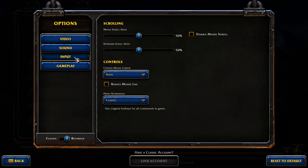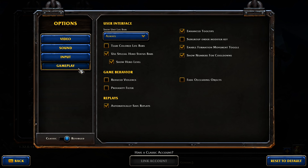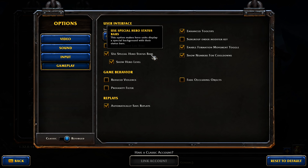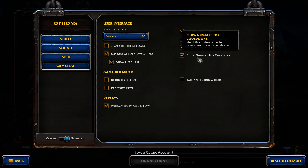In the bottom right here, we're going to go over the options. This is where you'll find video, sound, and input. Changing this will allow you to change key bindings — I'm going to keep it on classic for now. Under gameplay, you'll want to enable 'always show unit life bars' — this is very important so you can always see your units' health. Also enable 'use special hero status bars' to show your hero's mana, and 'show hero level' so you know when to pick a new ability. 'Show numbers for cooldowns' tells you when an ability is available.